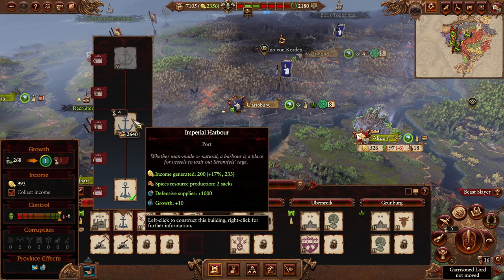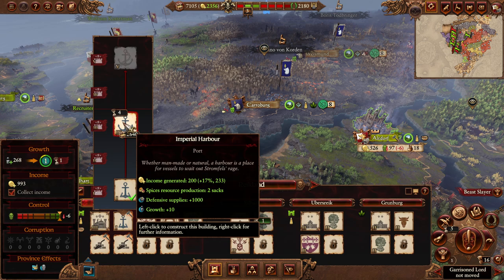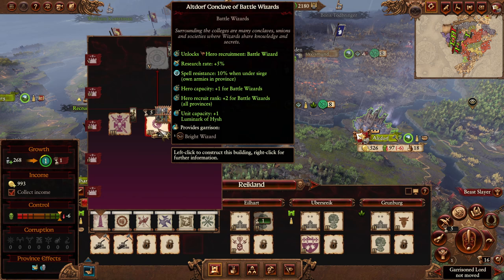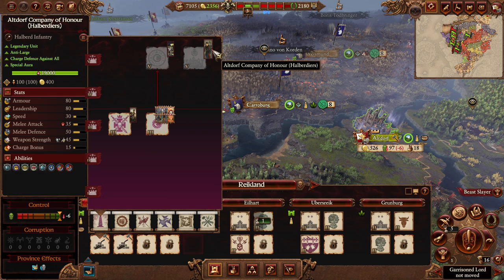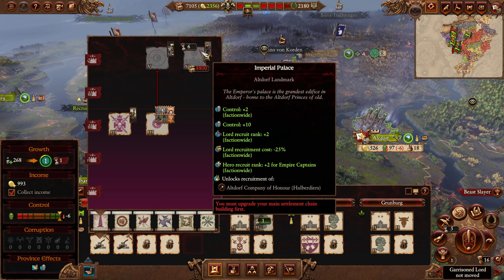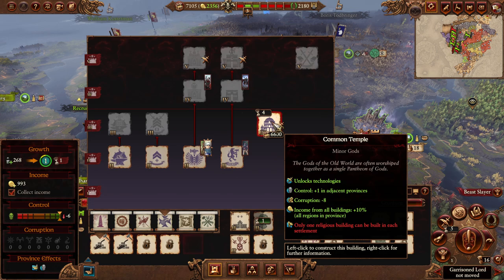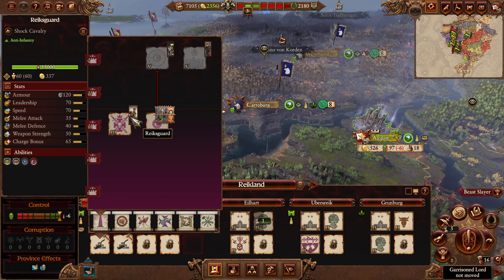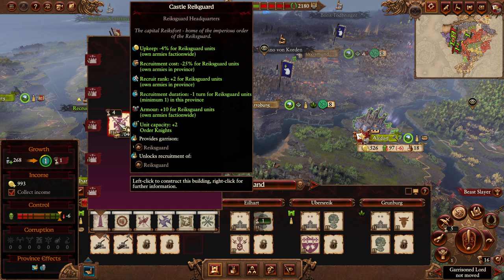The Altdorf Company of Honor - we've also got to put that in Carl's army at some point when we get the Imperial Palace up. Now here's one unfortunate thing - we have to make a choice: do we build the gunsmith and get earlier access to mortars, or do we go straight to Reichsfort? I really wanted more Reichsguard - Carl does reduce their upkeep, and it's not like we're not going to build Reichsfort. 10 armor for Reichsguard is quite nice, plus upkeep reduction and recruitment cost reduction. Fine - I know it's a crazy investment but we'll build more stuff next turn.